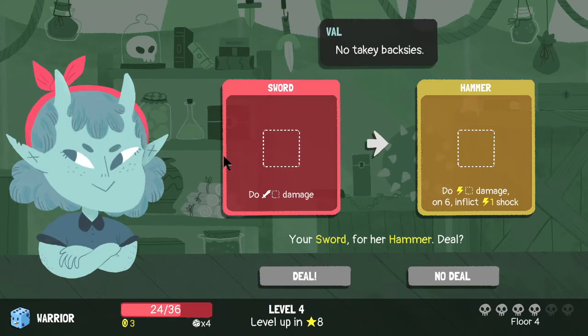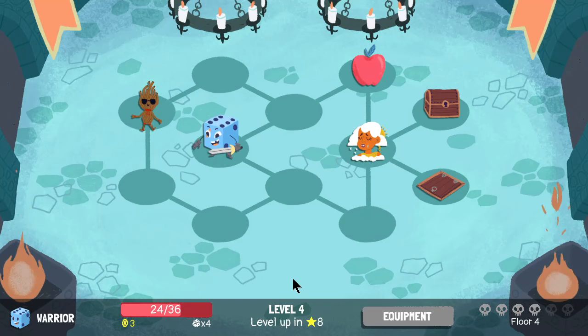Is this the trade shop? It is the trade shop. She wants to trade my sword for a hammer — that's a better deal, we're definitely taking that. Even if I'm not going to use it necessarily anytime soon, that is a much better deal. On a six it does electric or thunder damage, and then on a six it inflicts a shock, which is really good. And I believe if you upgrade the hammer it becomes a small weapon slot. So yeah, we're definitely taking that deal — that's a great deal. We don't have to fight that guy, but I'm going to just to get the experience points and try to level up sooner.